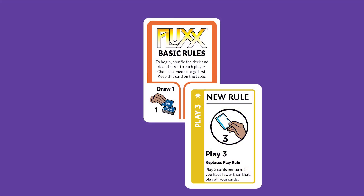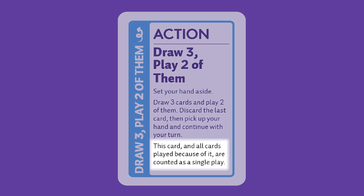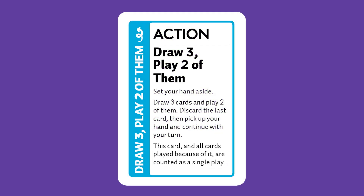Notice that the basic rules have now changed. The rules for all players from here forward — at least until they get changed again — are draw one, play three. It's still Maria's turn. Maria drew one back at the beginning of her turn, so she has met the draw rule, but she has only played one card so far: the Draw Three, play two of them action. Notice that that card, and all cards played because of it, are counted as a single play. That means that even though Maria played the Ant Keeper and the Play Three new rule, and discarded the Share the Wealth action, that was all part of her first play. Since the rules are draw one, play three now, and Maria has played one action so far, she needs to play two more cards from her hand.